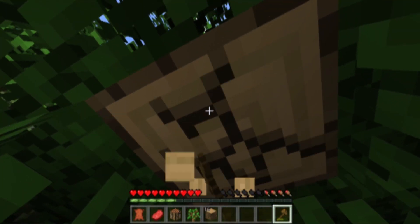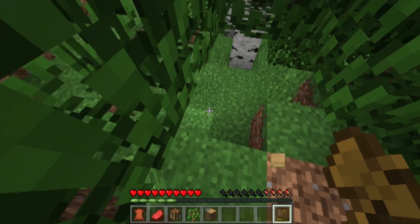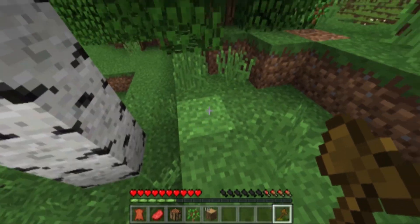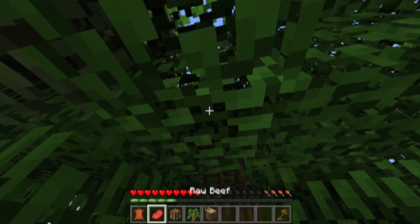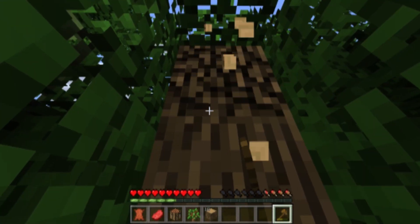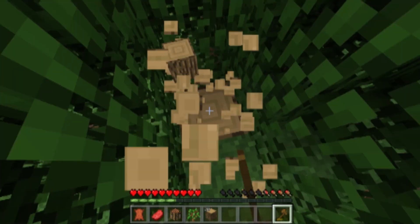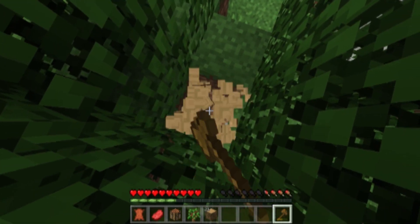I honestly really do like the fact that it highlights blocks in front of you. It's just something — it's a small little addition that I think makes a really big difference. I personally like it. Obviously a lot of people won't like it, but I think it's really cool. It goes ahead and shows exactly what block you're looking at — you don't misplace blocks sometimes.